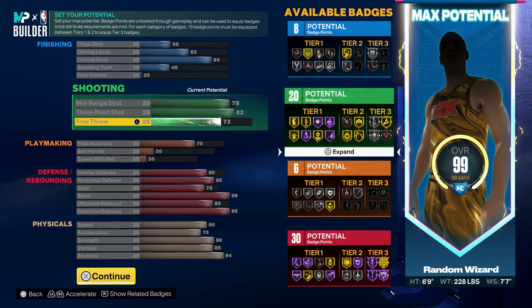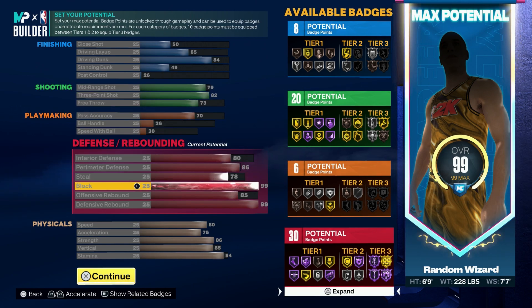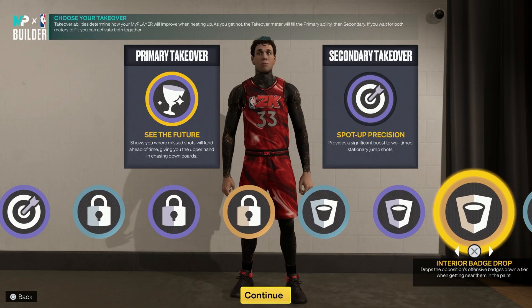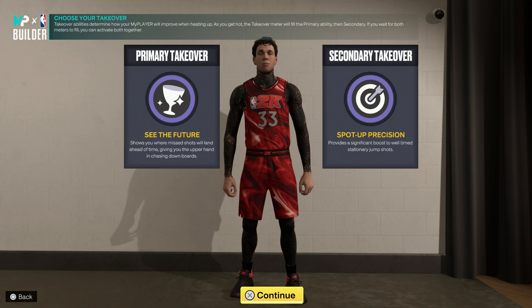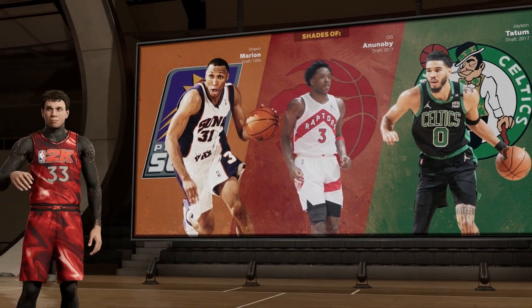I recommend putting your plus-four badge points on finishing. You can tweak it around — maybe take mid-range off if you don't want a shooting badge, or try to get to a 75 pass accuracy. The takeovers you get are sharpshooting, lockdown, rim protecting, and glass cleaning. I'm running 'See the Future' and 'Spot Up' — glass and sharp, super nasty build. The shades are Sean Marion, Oğiena Newbie, and Jason Tatum.